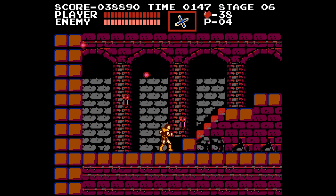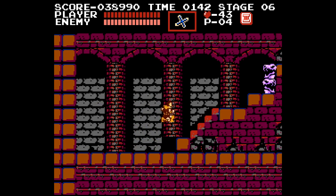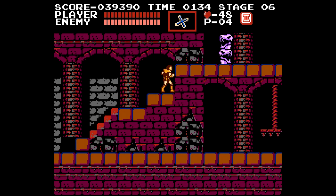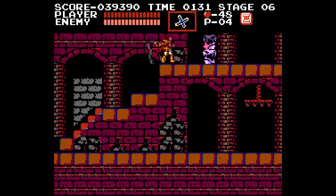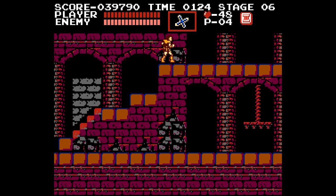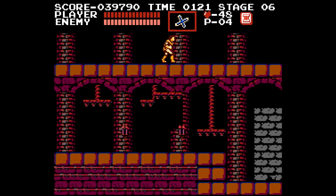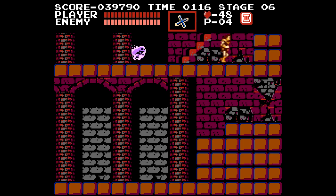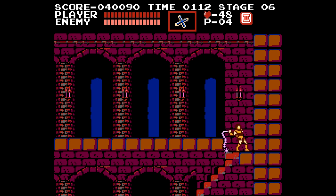There's a three power-up — first time we've gotten a three — plus money and a heart. Let's head up here. Do not run from fireballs, just whip it until you win. They do take quite a few hits though. We'll hit it a few times, it'll fire again, then head up and whip it a few more times and down it goes. Now everything's dead and we can continue on.